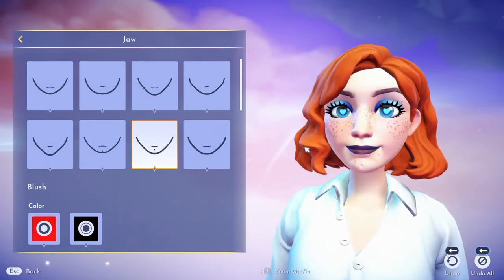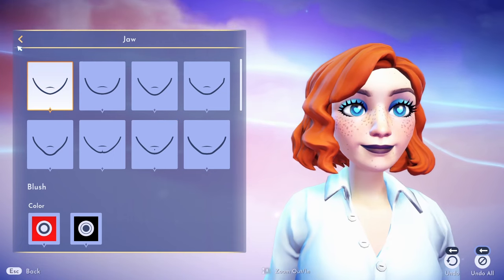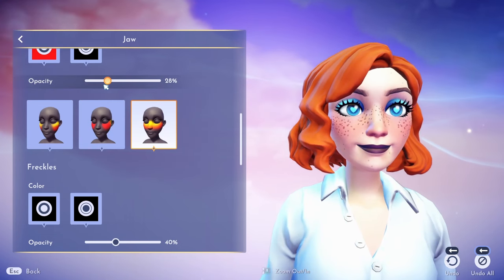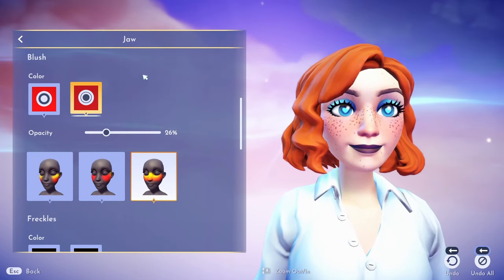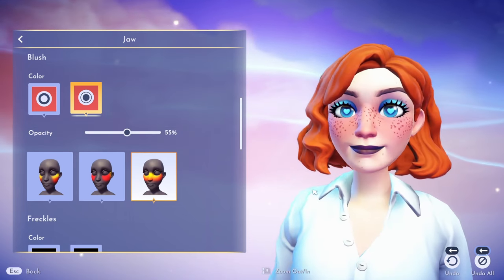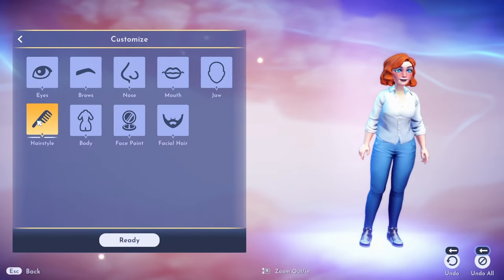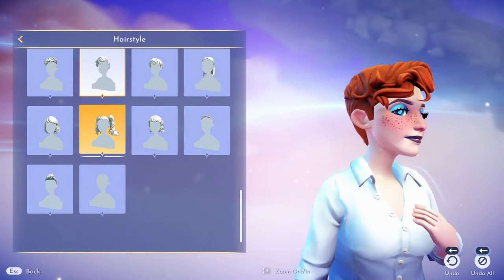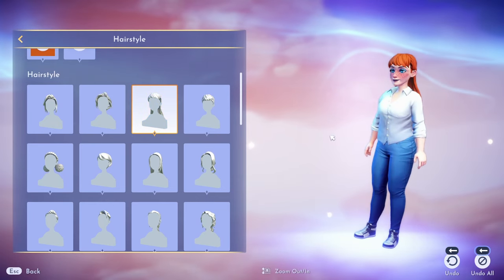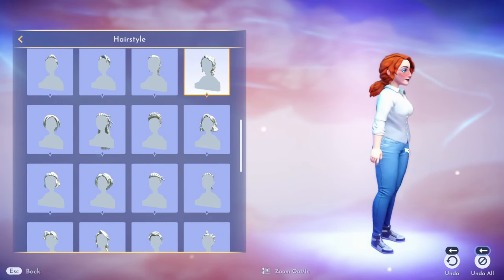I think I like that. Who knew this was going to be the longest part! We can do some blush — oh yes! I forget how bright this is. I think that's cute. The freckles are cute too, I'll stick with those. Hairstyles — this is interesting to see which ones you have from the beginning, because it's easy to forget what's premium and what's not.